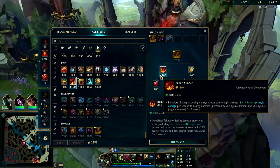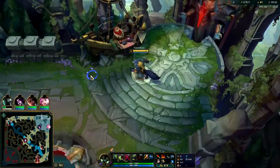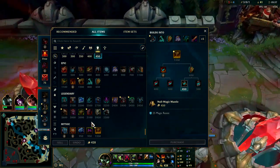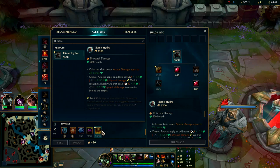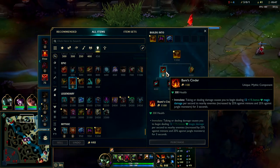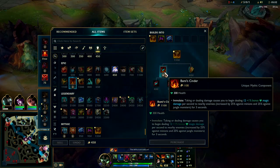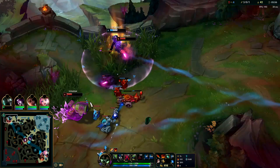Bami's Cinder doesn't really hurt your one-versus-one and it doesn't hurt your ganks, so overall it gives you more options. For those wondering why not just go TMA - TMA is not bad on Warwick by any means, you can still go for a Titanic rush especially if you're particularly fed. But ultimately Titanic is more expensive than Sunfire Aegis, and TMA is more expensive than Bami's Cinder, so you'll more consistently be able to back and get Bami's Cinder on your first back, which is a nice consistency spike for Warwick.